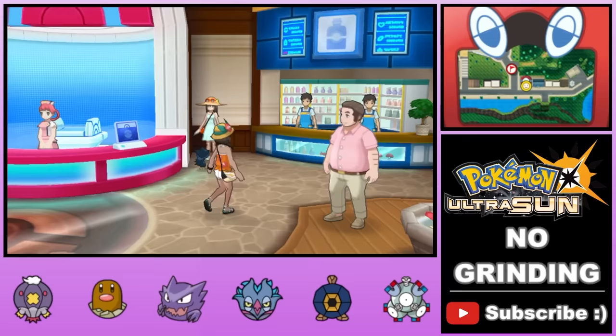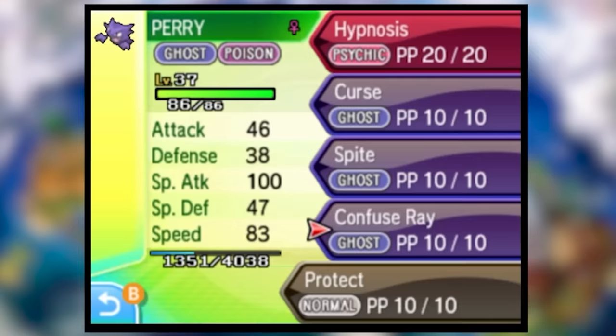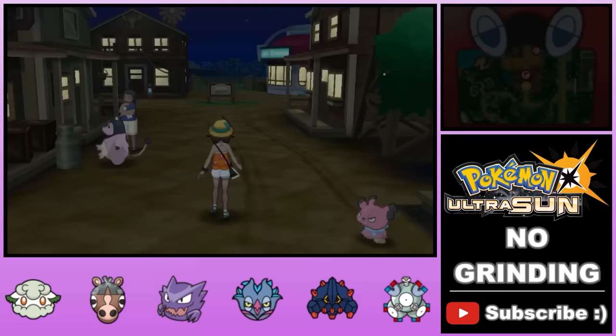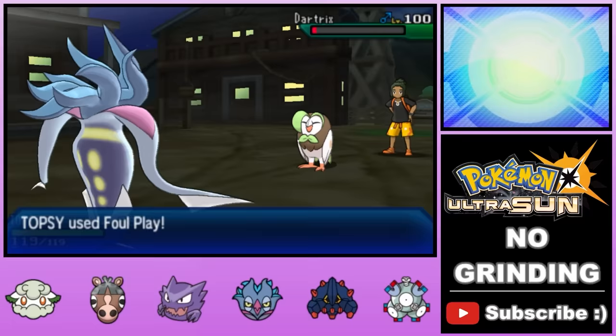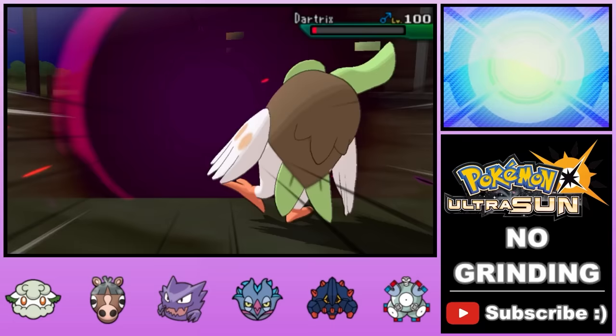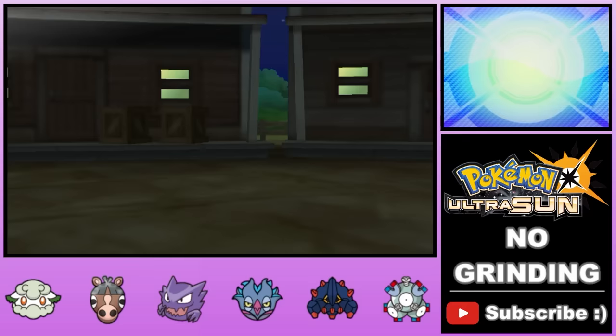We head straight to the Pokemon Center to purchase the TM for Protect, which every Pokemon can learn and is insanely valuable for stall strategies. So we teach it to pretty much everyone on the team, then head out to Paniola Town where we have another battle against Hau — this time with four Pokemon, one of which is just an Eevee, but still worrying. We take out his Dartrix, use Haunter's immunity to Normal to deal with his Eevee, use our Ground-type Mudbray's immunity to Electric against his Pikachu, then clean up his Noibat.